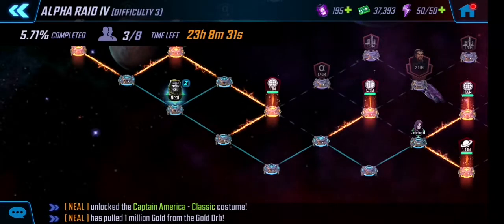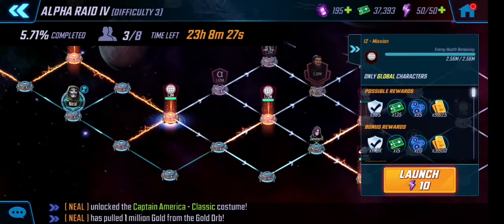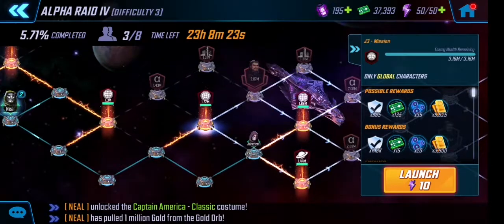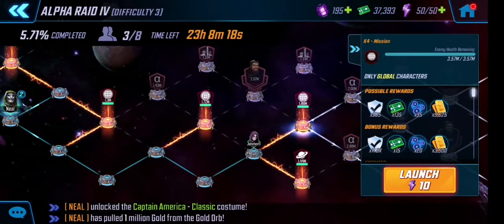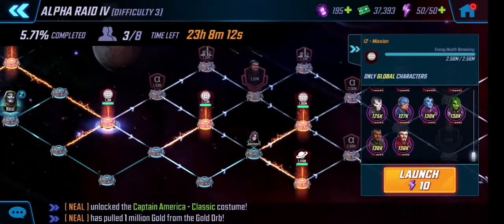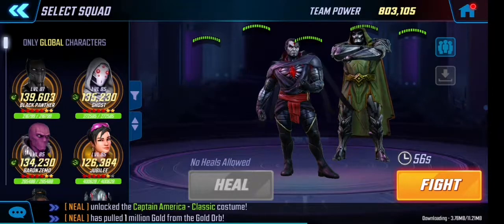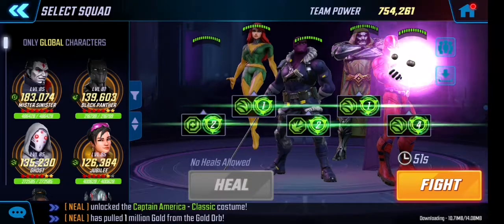If I just go for the higher-value room it lowers the overall raid progress — it's just selfish to be honest. You want to help the team. Even though this room says 2.56 million and the next says 3.16 million, mathematically it's better to go higher, but for the team it's not. So I have to start from the beginning. This one is global characters only.